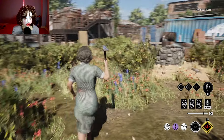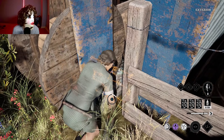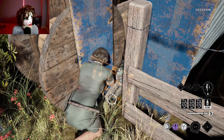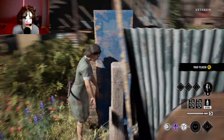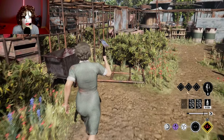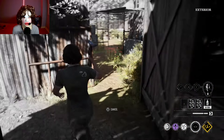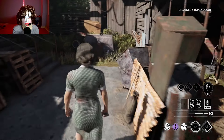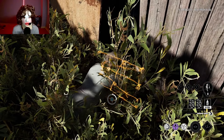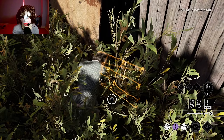For the second match, we are playing on Slaughterhouse against Leland, Ana, Julie, and Danny. That first match went really well — we got a 3K with Nancy on her own map, that was beautiful. I'm going to place a trap here, probably one at the gap in garage. Maybe one in the holding pen just in case. If Hitchhiker places a trap here too, that's a double whammy — they'll get hit by two traps.